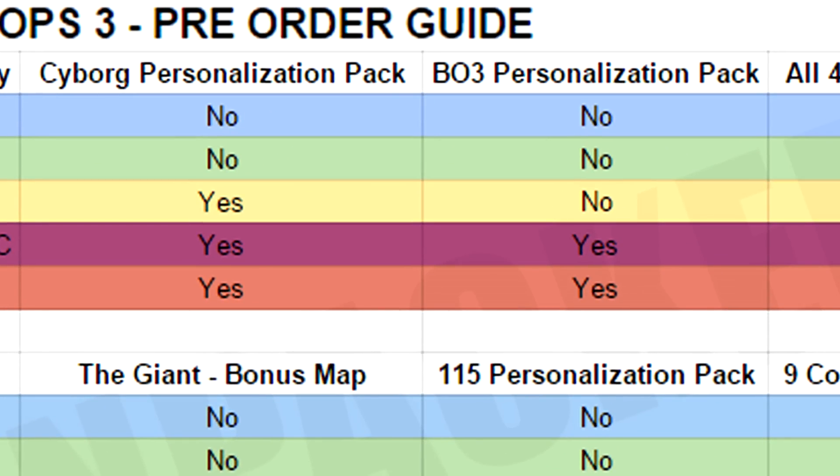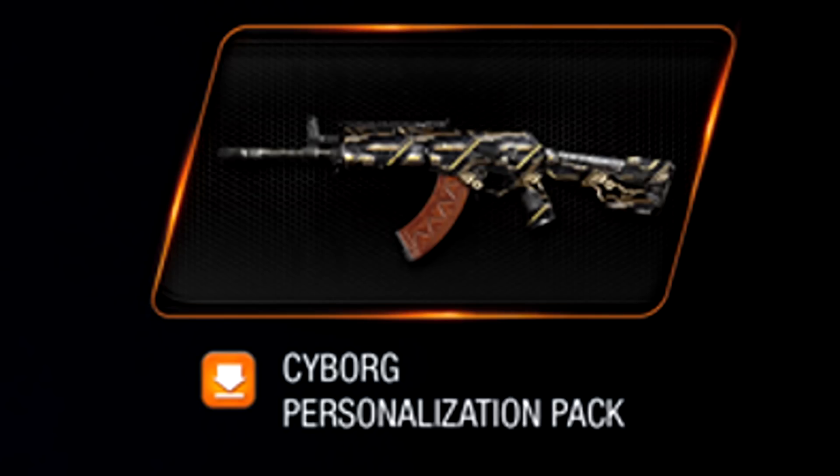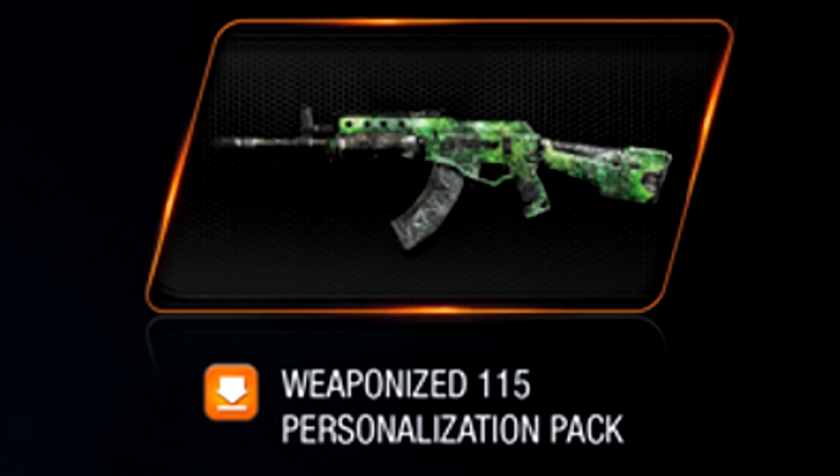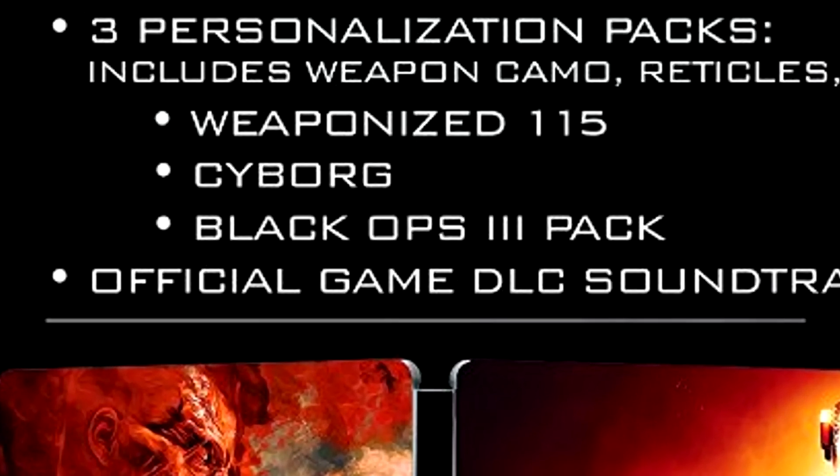There are three different packs available for the multiplayer part of the game: the Cyborg pack, the Black Ops 3 personalization pack, and the 115 personalization pack. With the Cyborg personalization pack you get an electro-tech themed weapon skin, a unique reticle, and a calling card. With the 115 pack you get an Origins-inspired camo, reticle, and animated calling card in multiplayer. And with the Black Ops 3 pack you get a custom weapon camo, a reticle, and a calling card.